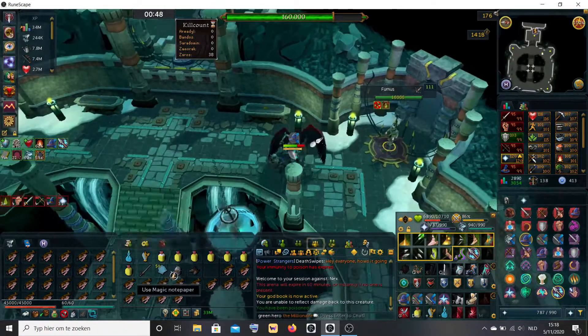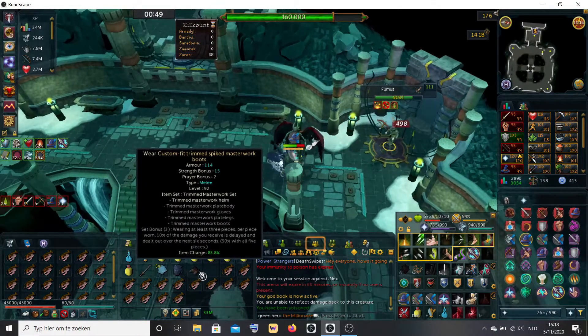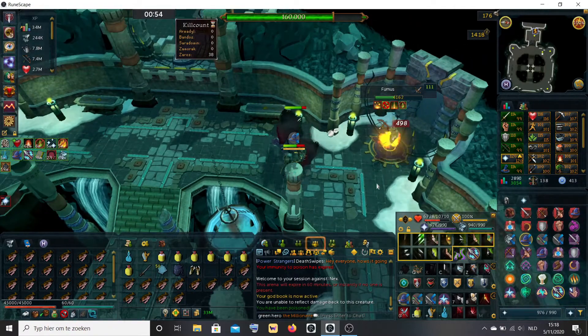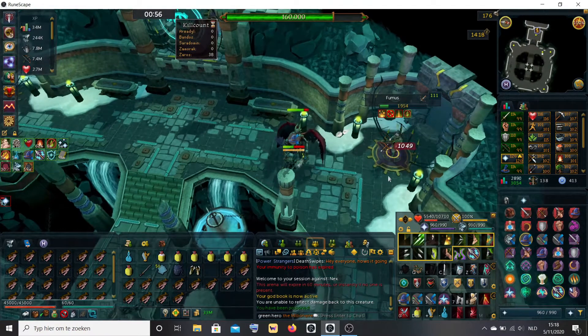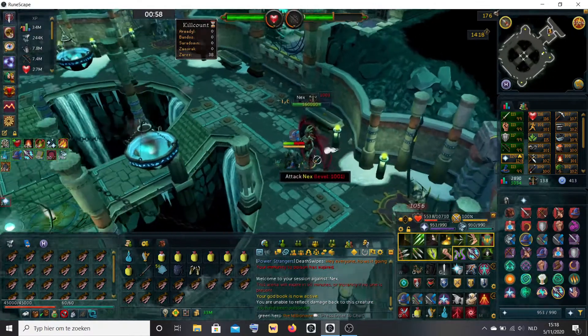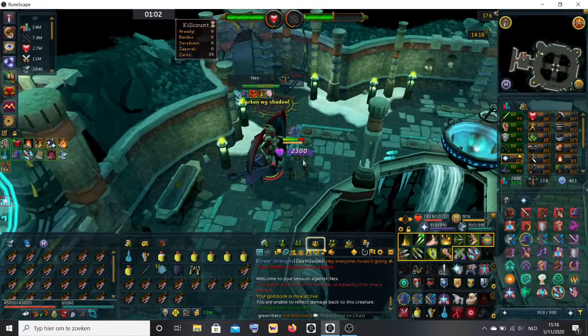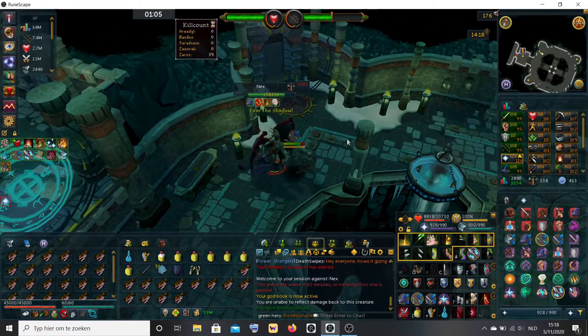Bring her down to 160k HP, and then when she says 'Fumus, don't fail me,' kill Fumus and switch to your melee gear. When she says 'Darken my shadow,' switch to Protect from Range.